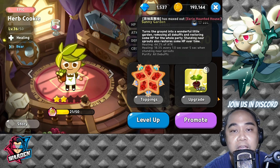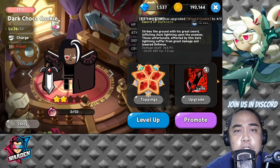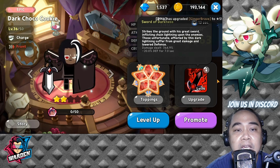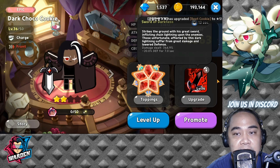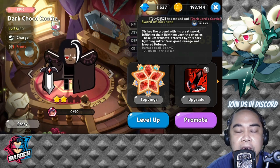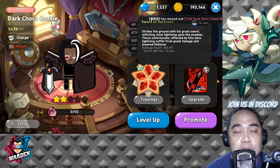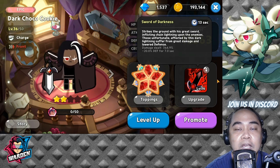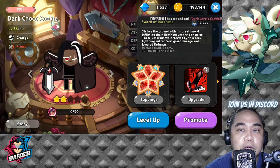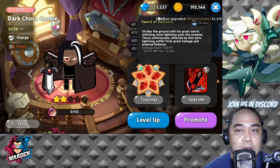Our next cookie is Dark Choco Cookie. He strikes the ground with his great sword, inflicting chain lightning on enemies and giving them minus 20 defense for seven seconds. The damage dealt is also very big — anything that decreases the defense of your enemies is very good. He is one of the best charge front-line cookies right now in PvP, very good at dealing damage and holding the line.